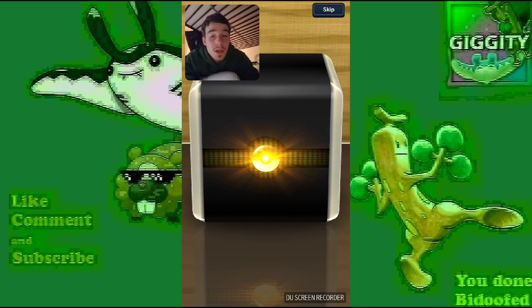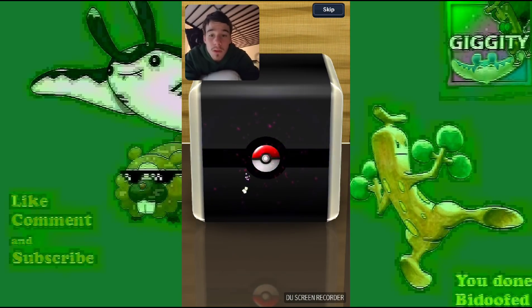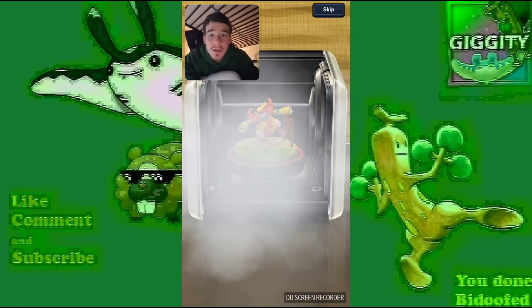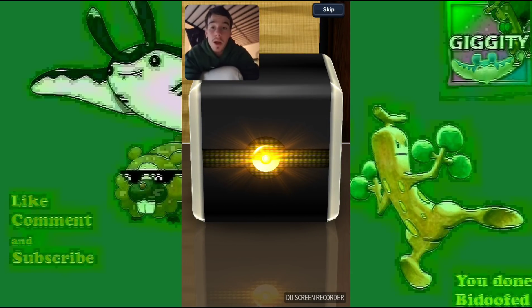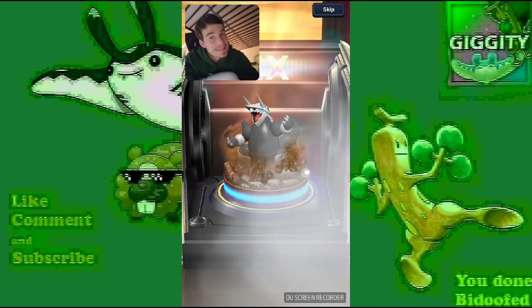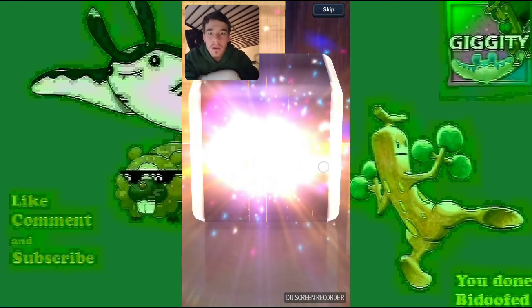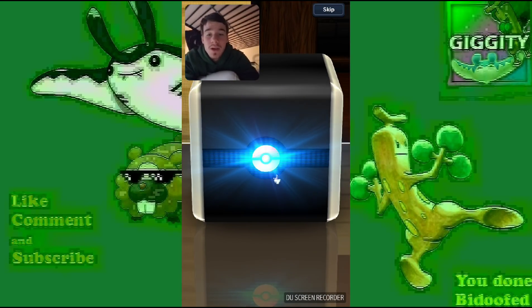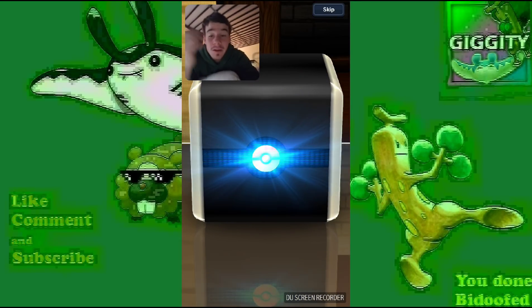We're going to jump into this first one, starting off with a gold. Another gold — could we get an elite? Not elite, EX. Makemitar — that's garbage. Another gold, three in a row. An EX — Aggron. Two EXs so far, technically three EXs. Haunter, uncommon — whatever.